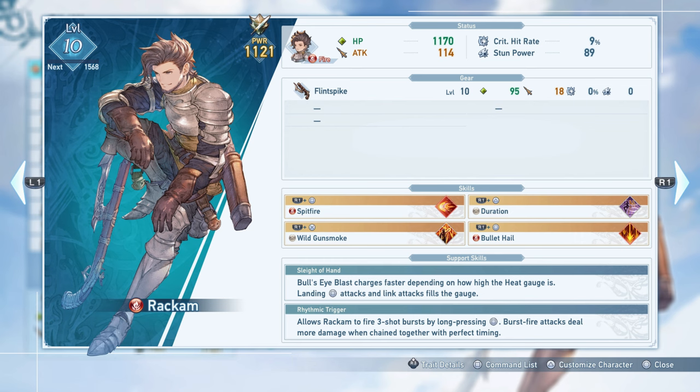His first support skill is called Sleight of Hand, and it increases his heat gauge with regular attacks, link attacks, and skills. The higher the heat gauge, the faster his Bullseye Blast charges. His second support skill is called Rhythmic Trigger, and allows him to deal more damage when chaining together his 3 shot bursts with perfect timing.